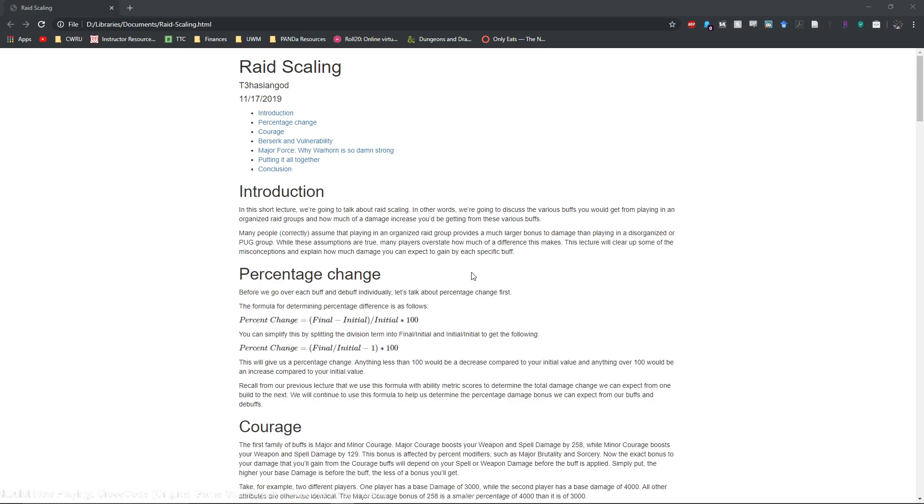Welcome back to another Math 101 lecture. This one is going to be relatively short because it's a quick thing to explain — it really just involves one equation with a couple of changes here and there. We are still using the ability metric here. This time we're going to be talking about raid scaling: basically how buffs scale in actual raids. As with previous lectures, you'll find the R Markdown file and the HTML file in the GitHub link below.